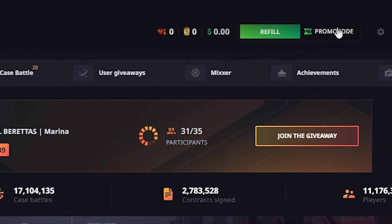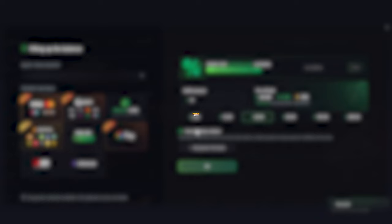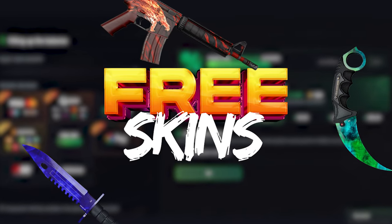Click promo code on the top right corner, enter code RAZORAFFILIATE and click apply. Now you can receive your $300 free bonus and skins after the first deposit.